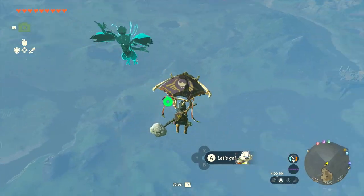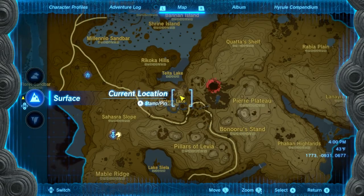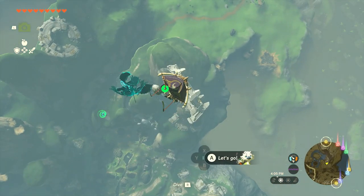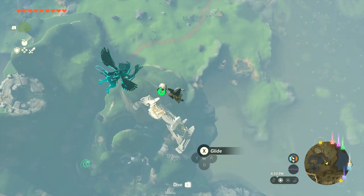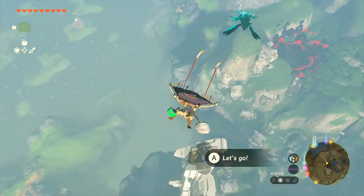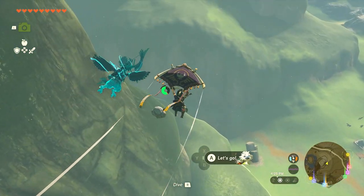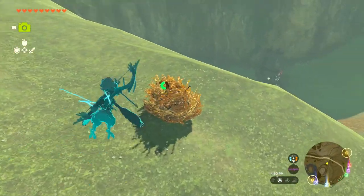We've done a lot already but we have plenty more to do. We're at the surface and want to get to the entrance of the Lanaru Wetlands and explore that. There is a shrine down here - is that one I've gotten before? It's not. I'm directly over Kakariko Village. If we're right here maybe I should just do Kakariko Village right now. We've been making our way up here this whole time anyway, so we might as well see what's going on.